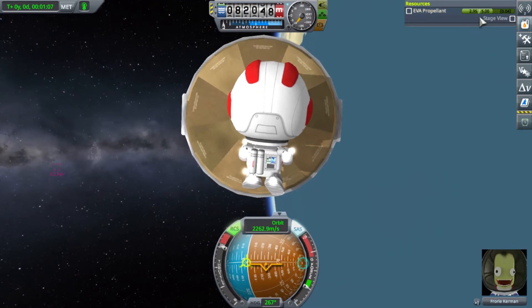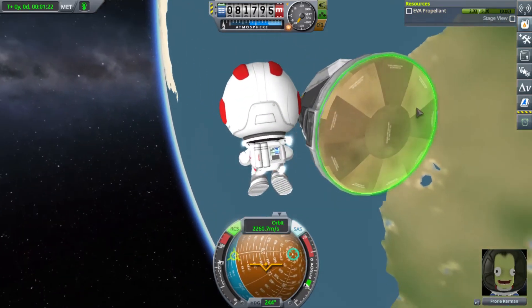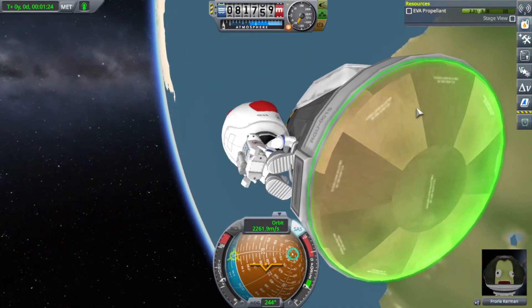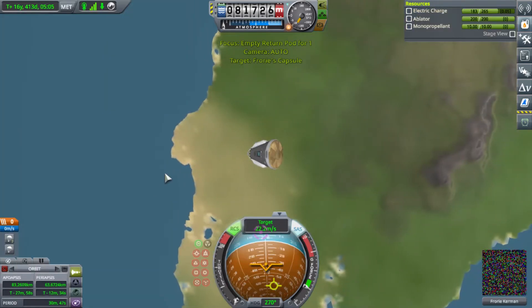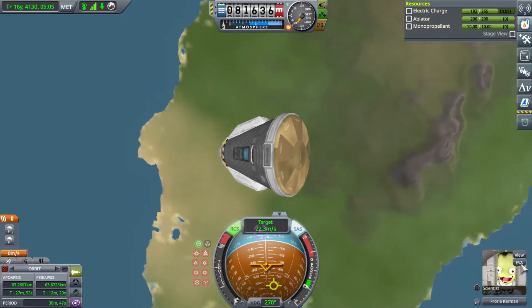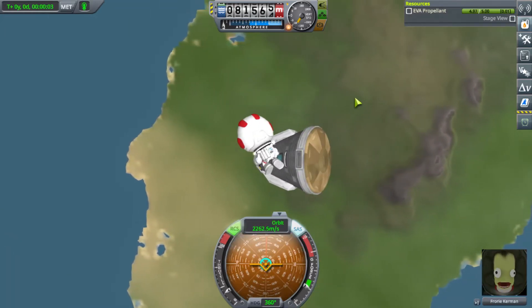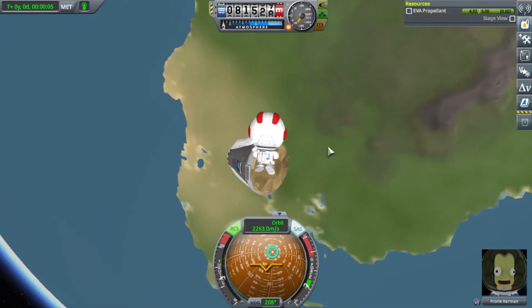I just need to get below 70,000 meters, and then I can time warp, go through the atmosphere a little bit, get back around, time warp, and eventually land. But if this is working, might as well use up all of my propellant. Let's see what kind of difference that made — 63 kilometers. Nice. Okay, let me use up the rest of it. If I can spare myself from having to do multiple passes through the atmosphere, I will.